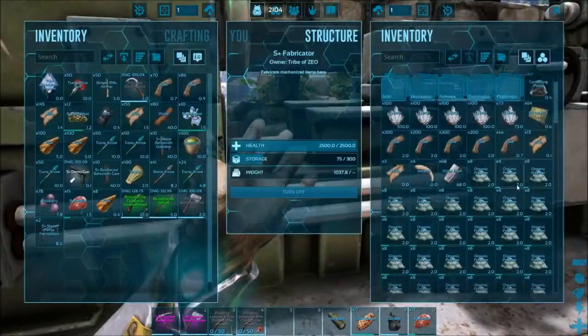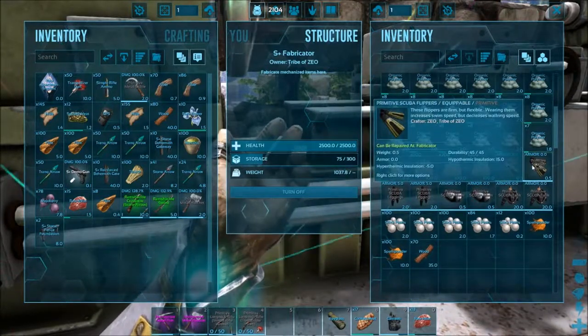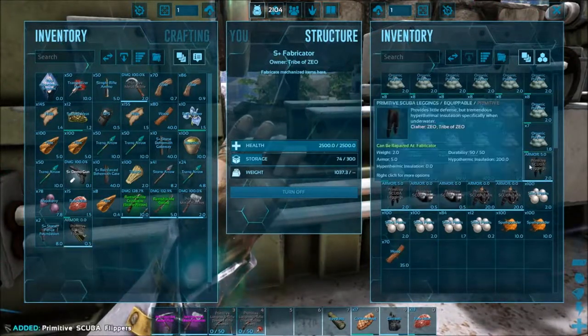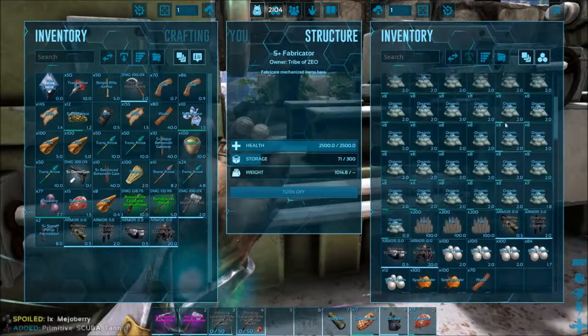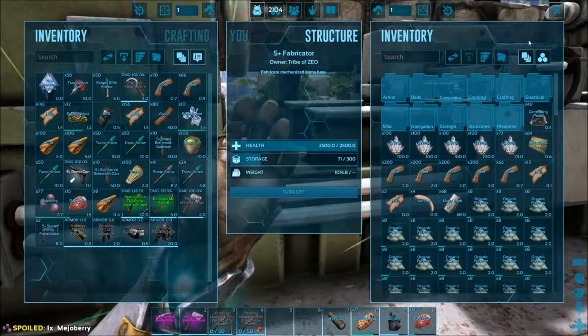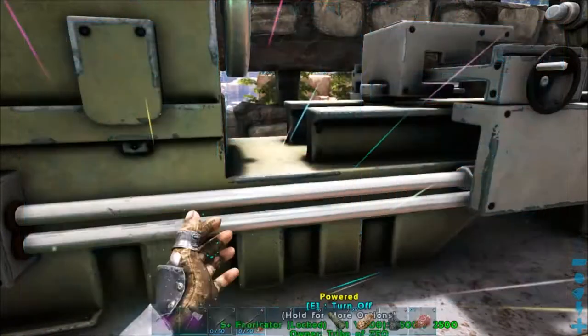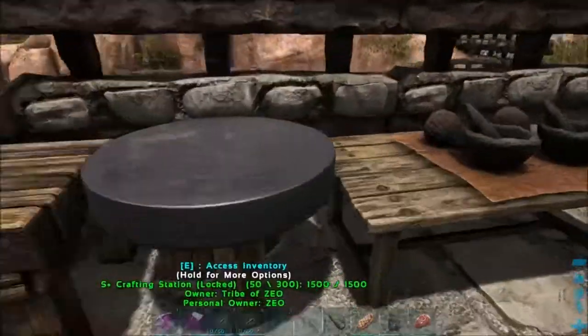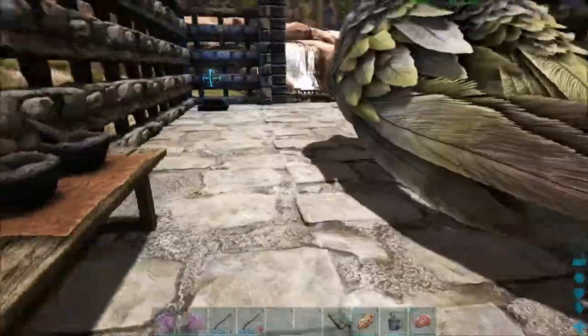I had to craft up scuba stuff because my scuba gear broke and that was an issue. I really need to find better scuba gear — the tank broke and so I was suffocating. I was trying to tame a shark and everything just went haywire. So I've got the behemoth gates in here ready to go and now I need to move stuff.